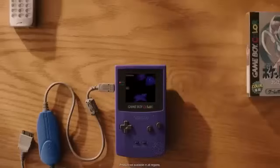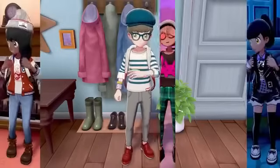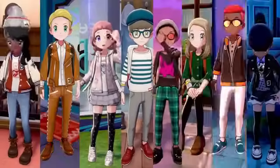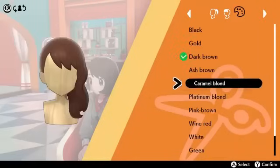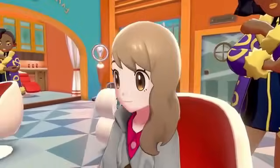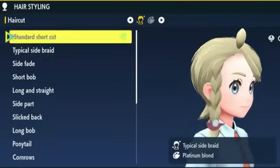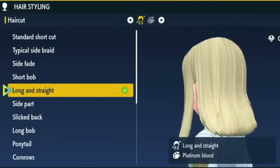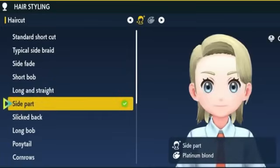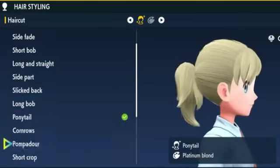Started in Pokémon Crystal, but later added onto in Pokémon X and Y, character customization has become a mainstay in the franchise for many years. From simply choosing which gender you wanted to be on your journey, to choosing which hairstyle, skin tone, and even your own clothing options, character customization has become an integral part of the franchise moving forward. Even though there is no competitive advantage to this, it still makes for a great opportunity for people to express themselves through their trainer.